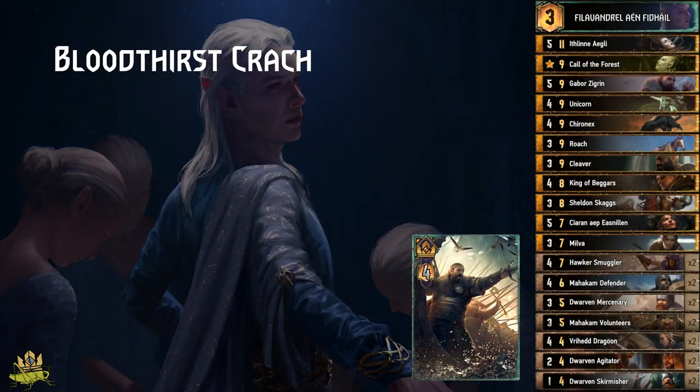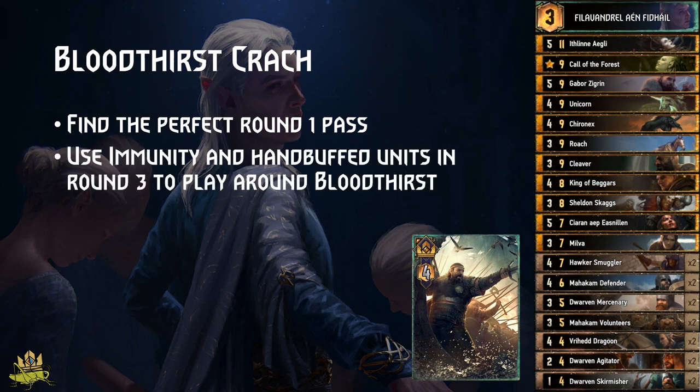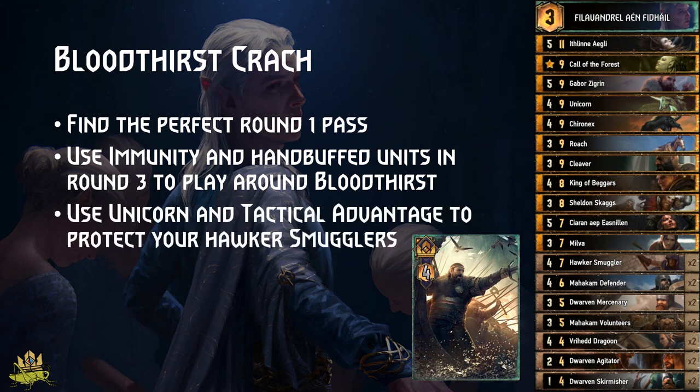Now some example matchups. Bloodthirst Krug: the key is to pass in round 1 at the right time, before they can utilize Wildpower of the Sea for card advantage, while your engines have had enough time to generate carry over. Round 3 will be easier because you can use immune units plus hand-buffed units to play around Bloodthirst entirely. Utilize Unicorn and Tactical Advantage to protect Hawker Smugglers in round 1, and use Cleaver, Sheldon, and Kirin to disable their ships.